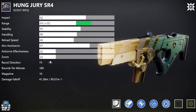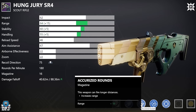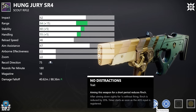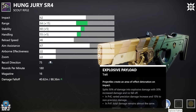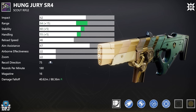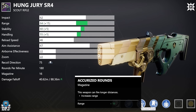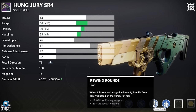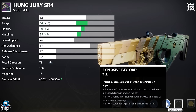Next up, the Hung Jury Scout Rifle. For PvP: Hammerforged or Corkscrew in the barrel, Accurized Rounds, then Rapid Hit or No Distractions paired with Box Breathing or Explosive Payload. Rapid Hit and Box Breathing is quite decent, and Rapid Hit and Explosive Payload is also great. For PvE: same barrels, then Flared Magwell or Accurized, and look for Rewind Rounds or Kinetic Tremors paired with Firefly, Precision Instrument, or Explosive Payload. Kinetic Tremors and Firefly is a great combination — I have it myself and love it.